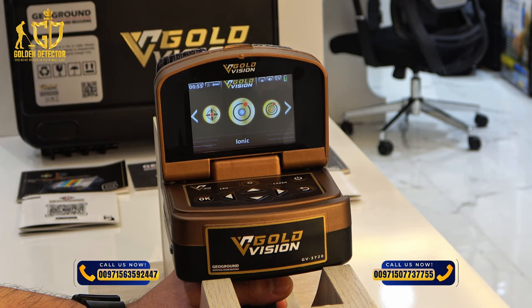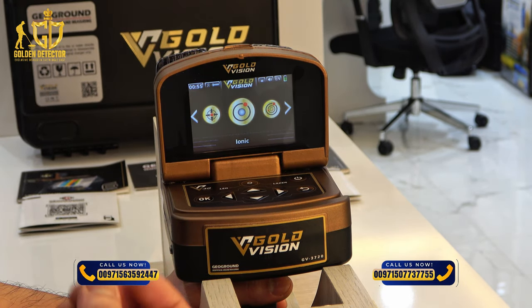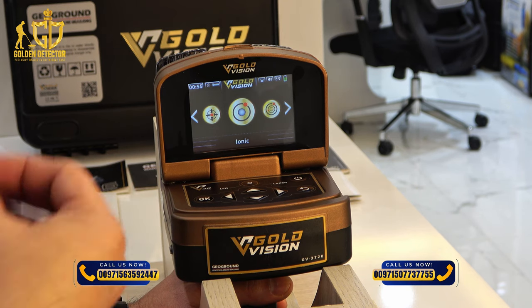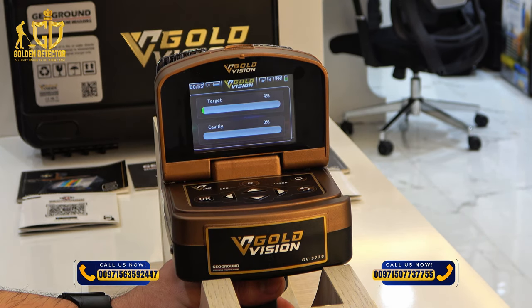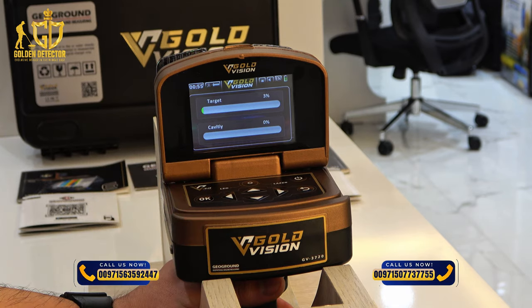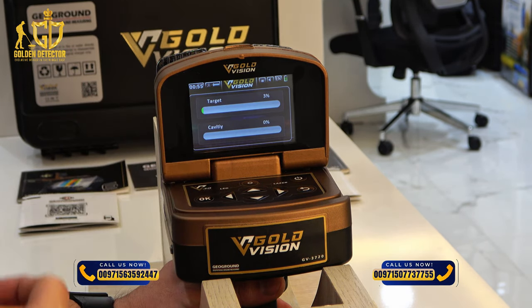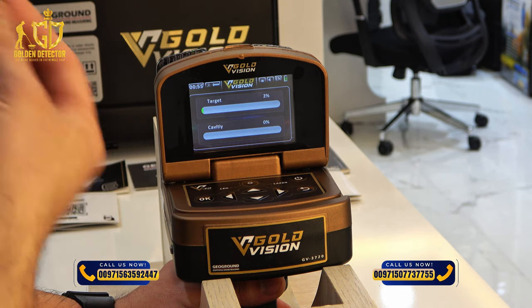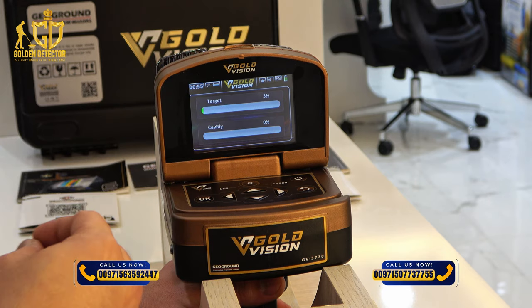This is the Ionic search mode in Gold Vision. The Ionic search mode will locate any types of targets or metallic objects that have been long buried under the ground. Once the target is near to the Gold Vision device, there will be a signal — it will reach 100% if the target is very close to the device. This search mode can also locate cavities or hollow spaces under the ground.